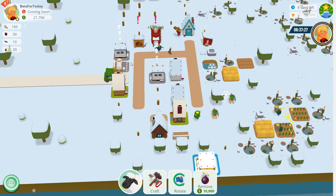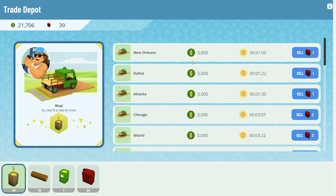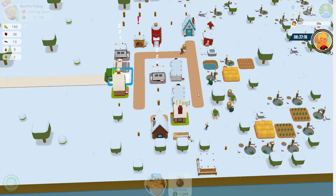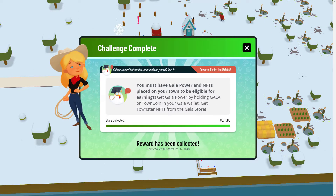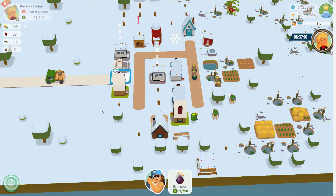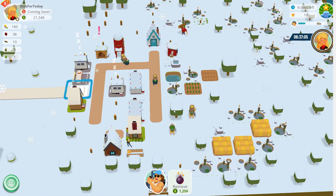The wool can then be taken and sold in town. At the minute I can sell some more wheat — I've got some ready. You don't get much for it but it all adds up. Looking at the daily challenge, I've got around 180 to 190 stars — probably get an extra 10 for selling the wool.